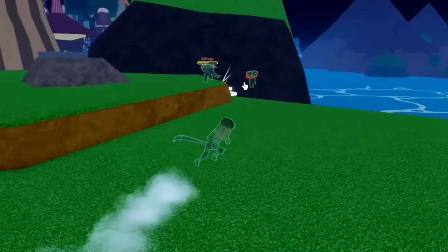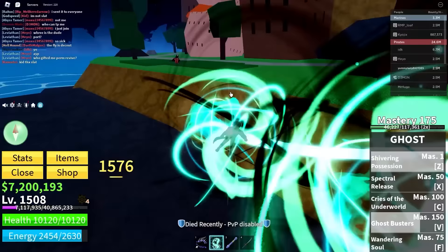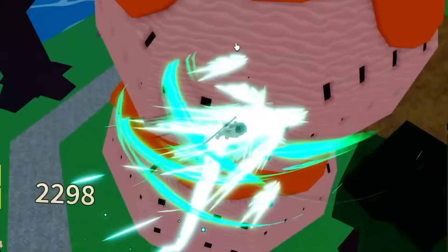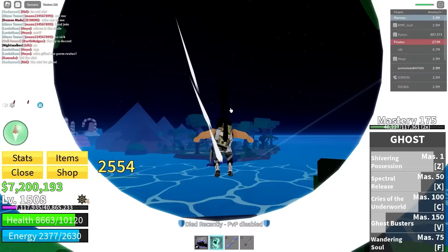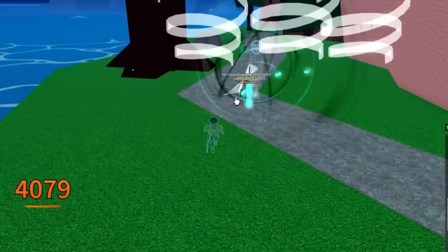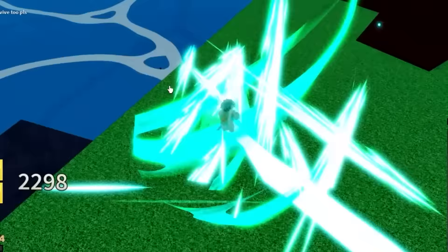Let's do one last showcase of all the abilities — the clone summon, Shivering Possession, the fly ability, and Ghost Busters with the clones all doing it together. 6k damage — this fruit is definitely a W. Let me know what you guys think about the Ghost fruit overall. That is the full Ghost fruit showcase — make sure to like, comment, subscribe, and I'll see you guys in the next video.